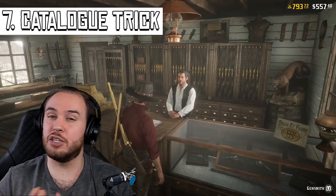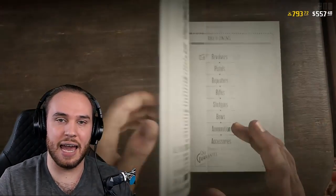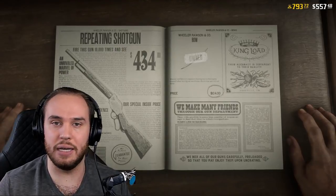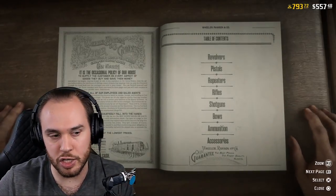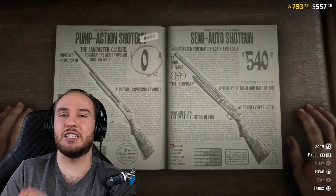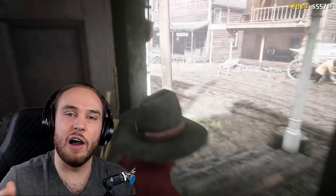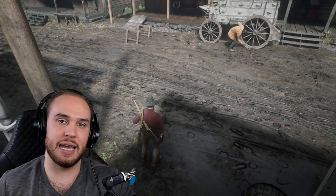Tip seven is a quick easy one. If you're in a catalog and want to exit quickly, hold down Circle on PlayStation or B on Xbox — it closes the catalog completely rather than just going back through the index pages. It saves those extra seconds that feel way longer than they are. Now that we have the player catalog you can open anywhere, it's more helpful than ever.